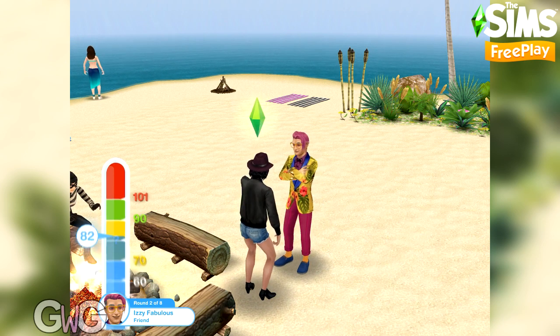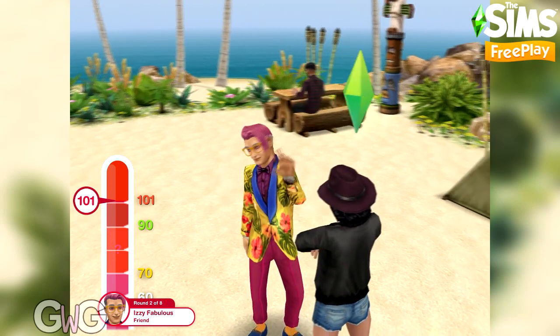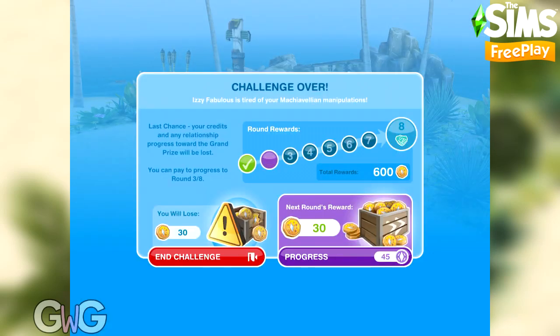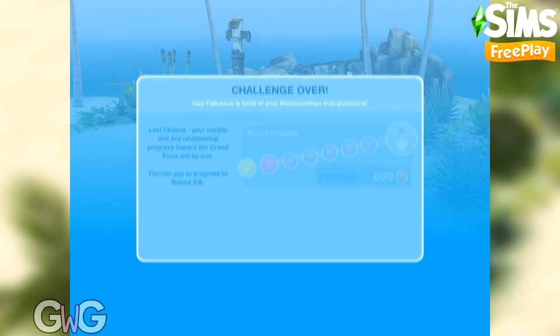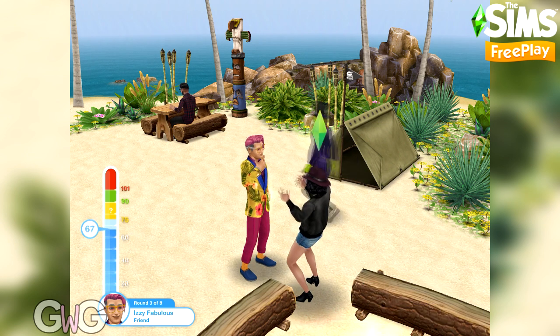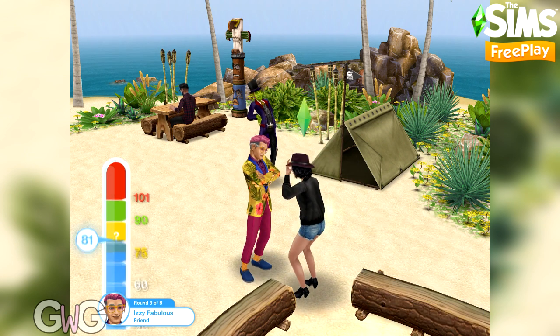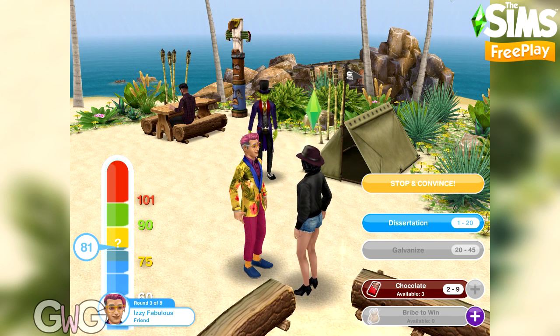This is the part where it gets a little tricky. Stop and convince would probably have been the better option, but instead we've reached the red zone — so we have failed. That's the end of that challenge, but you can progress using social points, which is what I'm going to do. If you end now you'll lose the points earned so far. Using social points takes you straight to the next round.